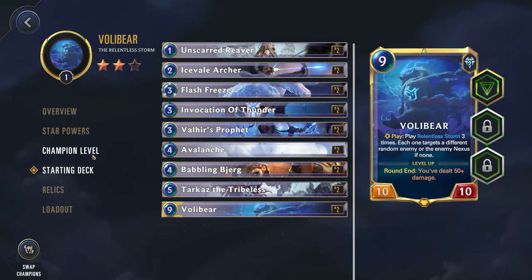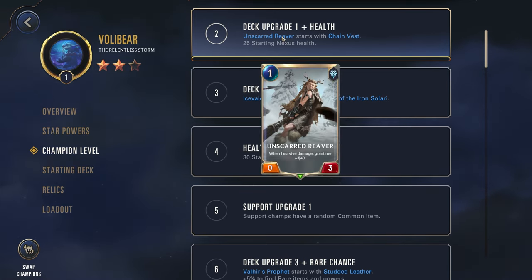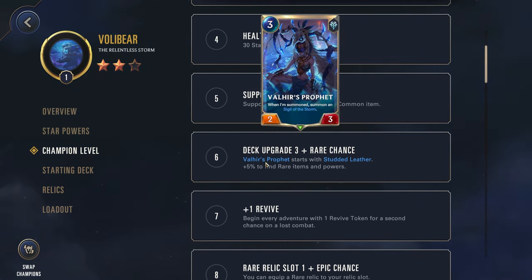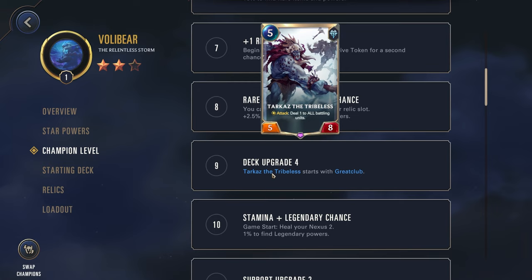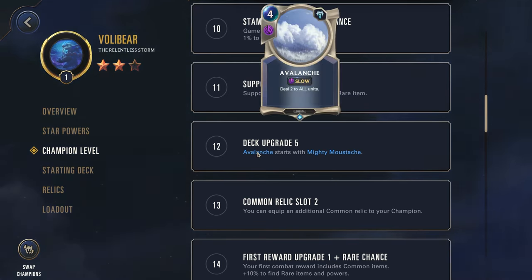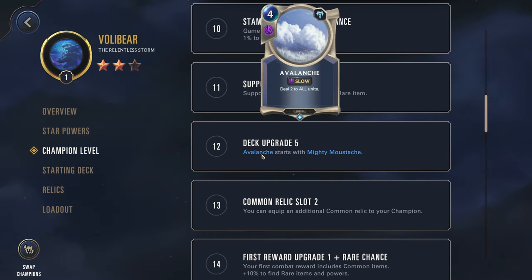Let's go through the champion level ups and see what we get. The Unscarred Reaver gets the Chain Vest — damage it takes is reduced by one — actually great for this unit, letting it survive more and scale up stronger. The Ice Veil Archer gets Locket of the Iron Solari, that barrier, which is pretty strong for blocking or attacking safely and hopefully getting a kill to summon a Sigil. The Prophet gets Stuttered Leather — decent upgrade. The Tribalist gets Great Club, giving it Overwhelm — pretty solid. Avalanche now summons a Mighty Poro, a three-three Overwhelm unit, making that spell a little bit better.